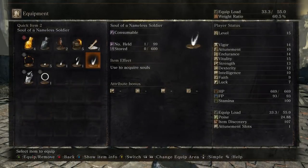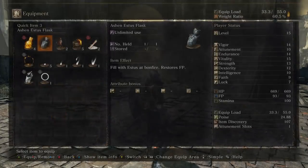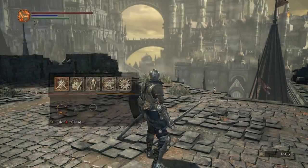Let's change what we've got going on here. Embers, fire bombs, and then I'll just keep the Ash and Estus flask at the end here.